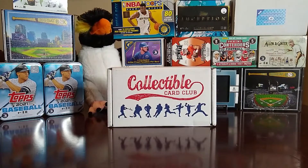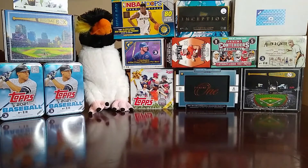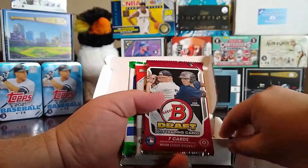Hey everybody, welcome back to the channel. Today we are doing the Collectible Card Club box for May — the baseball box. I usually get the rookie tier, which is 10 to 15 packs. We've seen this before a couple of times. Let's say hi to the penguin and get this open. I went ahead and cut it open already so we don't spend too much time on camera trying to break into a box.